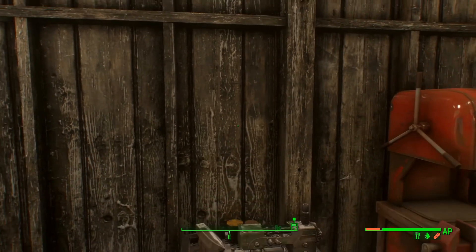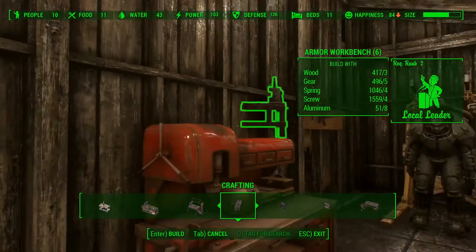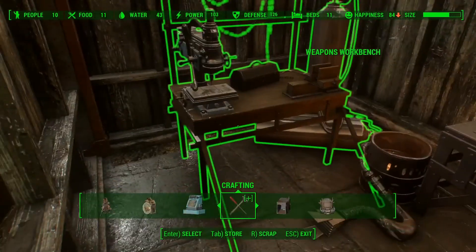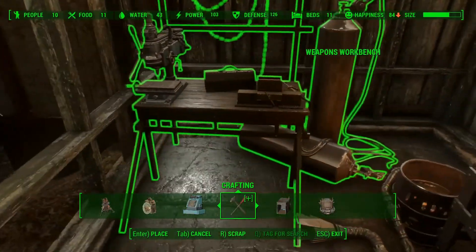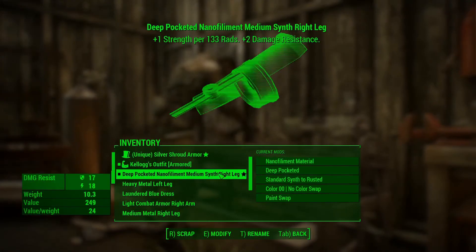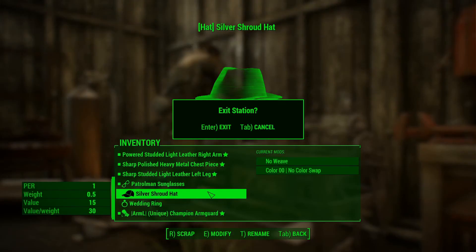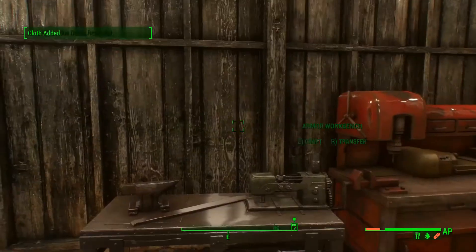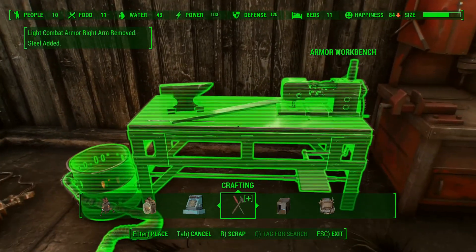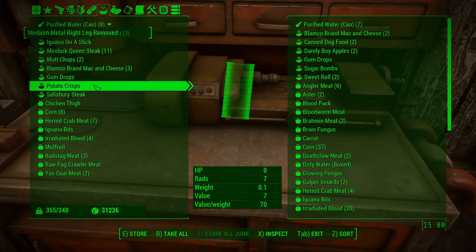Armor workbench. If I go into crafting and look at the armor workbench — I can't really fit that in here, can I? I kind of can. You kind of need to move. Actually, it'll work. It's a little crowded. Gosh, I wish exit was just the thing that would get you to exit. Okay, there we go — that's better. What else do I have to get rid of? Salisbury steak, chicken thigh.